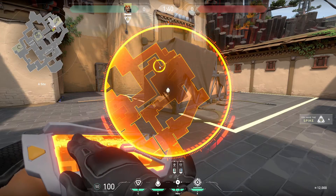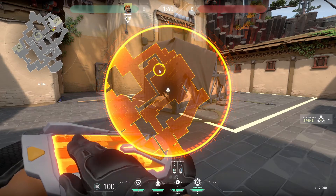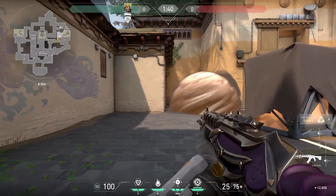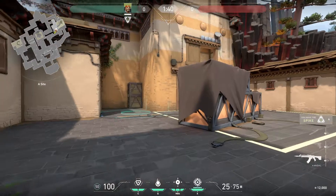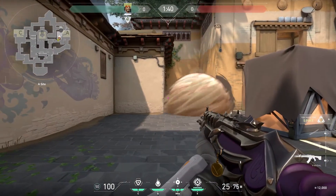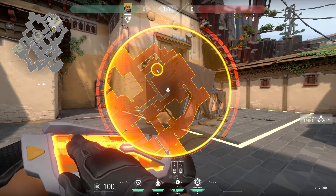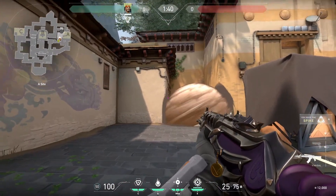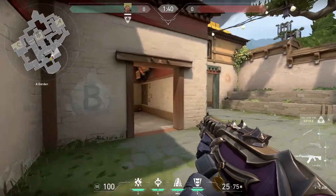The tunnel smoke can be deceiving. Make sure that you place the smoke far enough left to cover any vision from an opponent you may have in tunnel. If placed too far right, you run the risk of the smoke looking like this — the right side of the smoke is very forgiving, so make sure to favor the left side to ensure coverage. This smoke is also not ideal as the opponent from tunnels has vision into site. When effectively placed, it should look something like this.